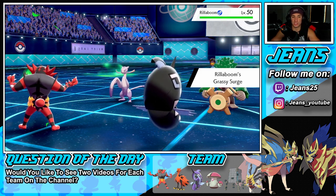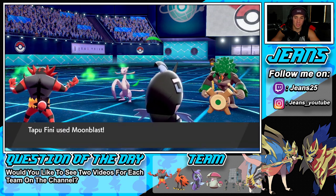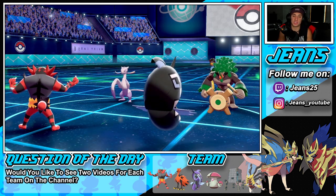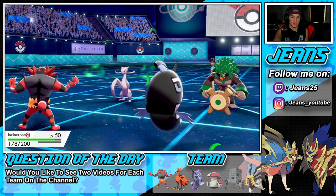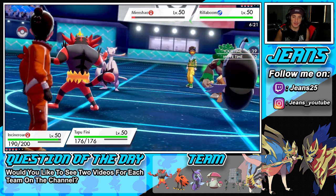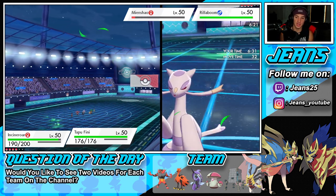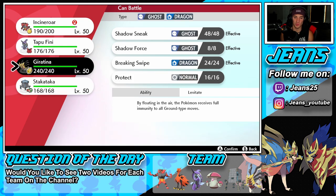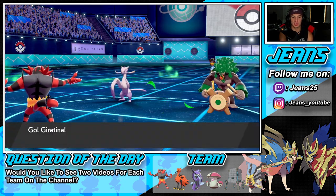Swapping Giratina in while Stakataka is out — Grassy Glide comes through and it's a good call I didn't stay in. Close Combat flies through and Incineroar takes it, eating into Citrus Berry territory — actually the Sitrus Berry pops. Recoil still takes out Incineroar though — huge damage. Fake Out would have been great here. Thinking about Shadow Sneak with Giratina, or playing Stakataka. I also wish I had Encore like in the last video. Giratina getting the hard swap as Grassy Glide comes through.